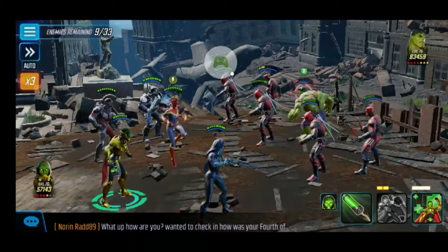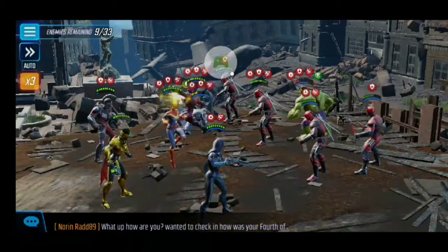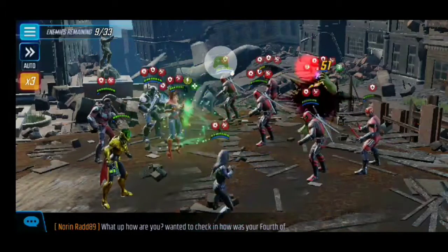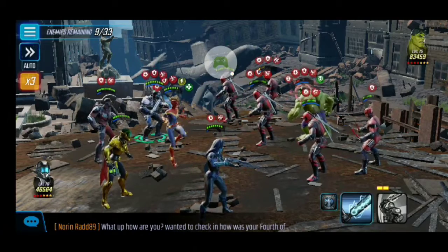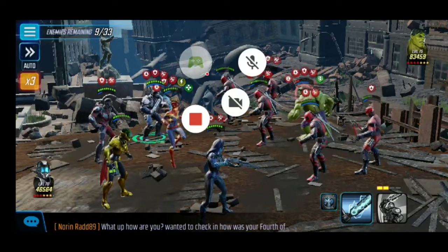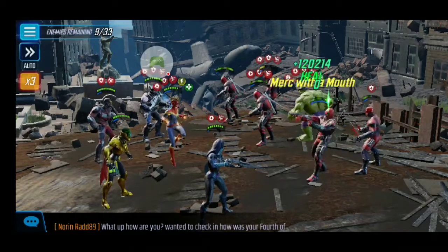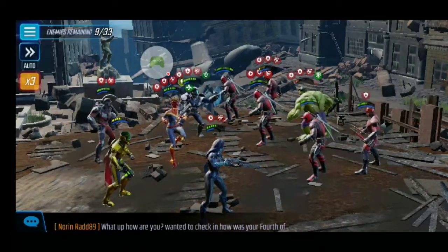When it came down to trying to work down the Deadpools, I targeted the one with the least amount of turn meter out of the three so I could possibly slow him down, then get the key stun with Shield Security on his special. If I could stun Deadpool, I could add debuffs, hit him with defense down while he's stunned, and try to take him out.